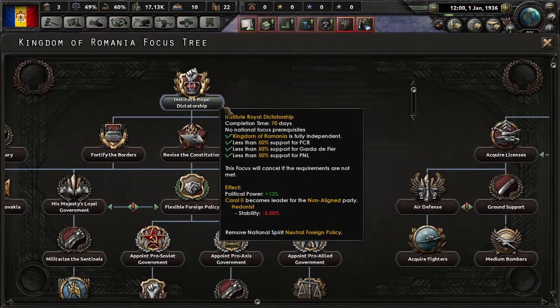We chain these guys, then we go to the military factories. So we have a decent army — bigger than Hungary's, and of course bigger than Bulgaria's. But of course we have Poland, Czechoslovakia, Yugoslavia, and the Soviet Union. We have a lot of neighbors that could potentially be enemies.